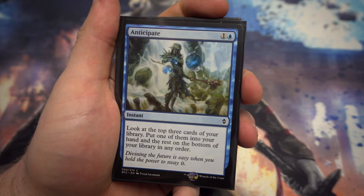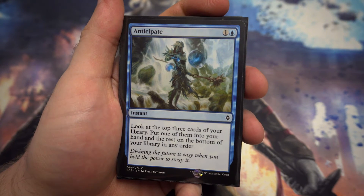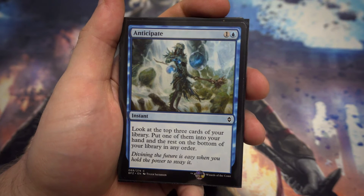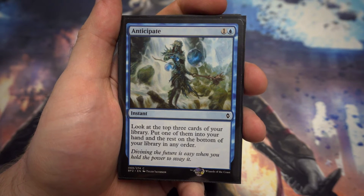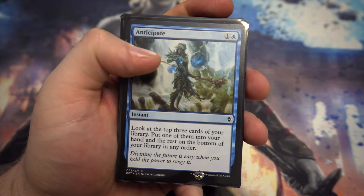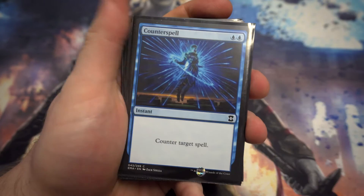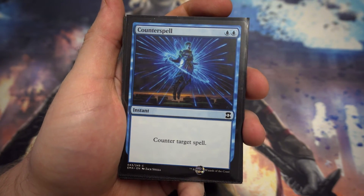Next we've got Anticipate — for one and a blue, look at the top three cards of your library, put one into your hand and the rest on the bottom. You're getting through your deck to find the spells you're after. Next we've got a traditional Counterspell — for two blue, counter target spell. Great to have counterspells.